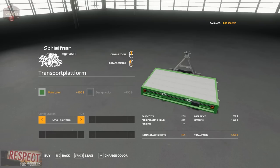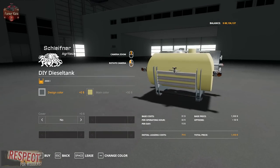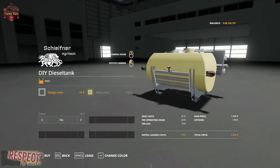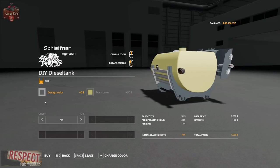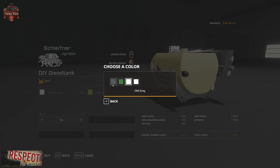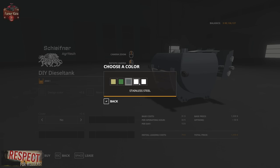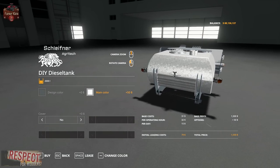Back to the small platform — over to the diesel tank, which holds 2,000 liters of diesel fuel. We have a main color and a design color. The design color covers the whole frame, with options including zinc, stainless steel, old green, or old gray. The main color is for the tank itself, with options of yellow dirty, old green, old gray, stainless steel, and zinc.